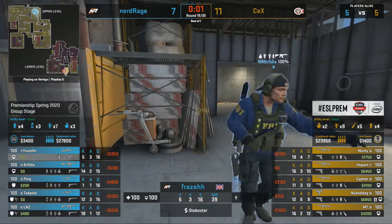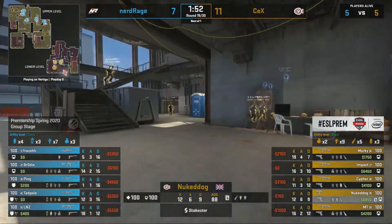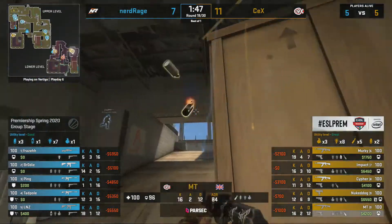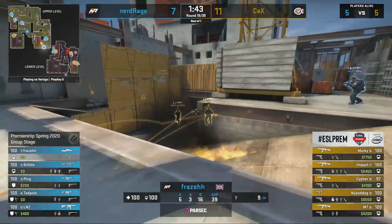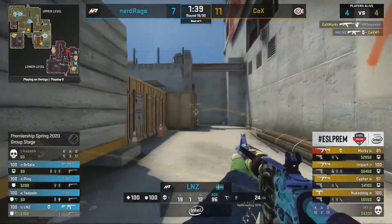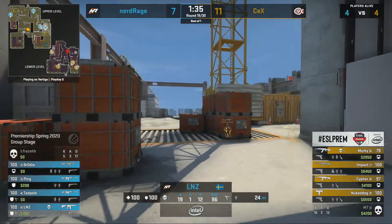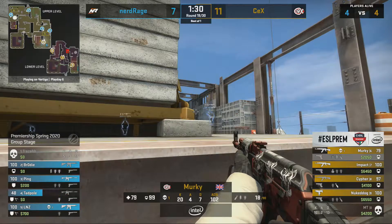Fraser goes to the A side but with CEX having a Mac-10 there they might not want to push early. Fraser misses the first shot and costs himself his life — that's exactly what was discussed earlier. Murky was so consistently landing shots because he had to be. As soon as you miss one you're kind of done, and Fraser is out of the round.